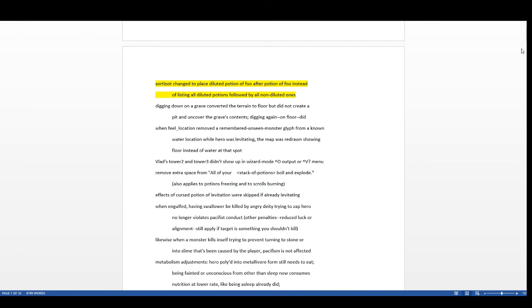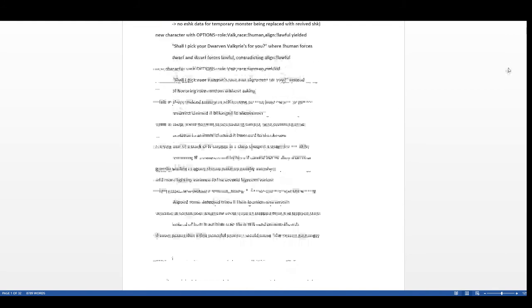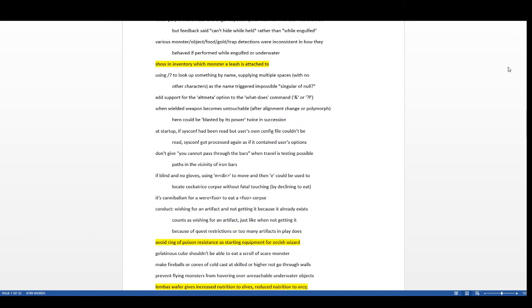Diluted potions of foo now sort after potions of foo instead of all diluted potions followed by all non-diluted ones. That's a nice inventory sorting fix — especially when doing alchemy, your diluted potions of extra healing will be right next to your regular potions of extra healing instead of placed separately. Very helpful for quickly seeing what you have.